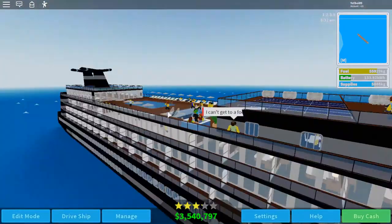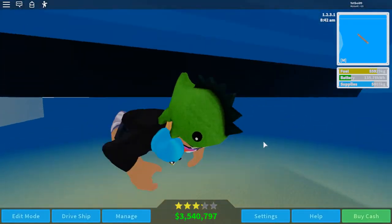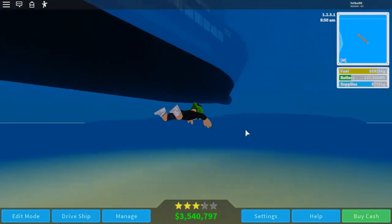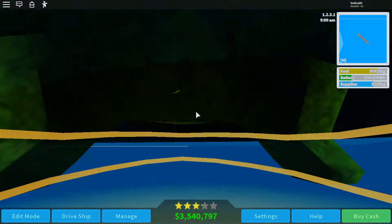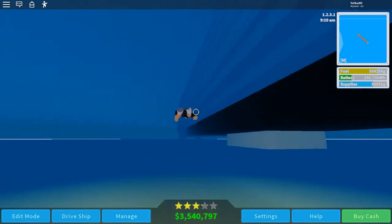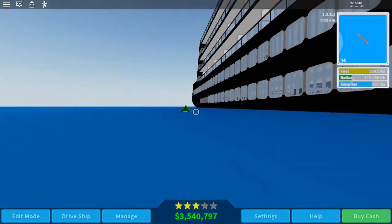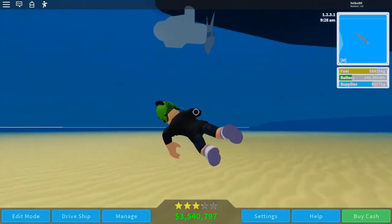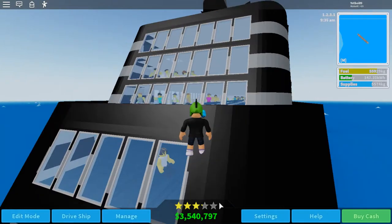I'm going to give you a tour. I bought the Albatross class ship for four million dollars. I used to have the Huron class, which is eighty thousand dollars — that's the default ship. This ship is called the Queen of the Seas, and I get around three hundred thousand a day with daily fares, ratings, and stuff.